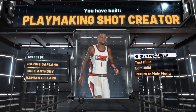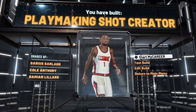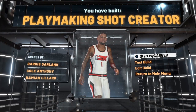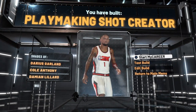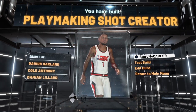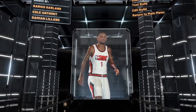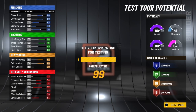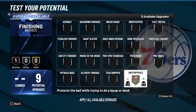There you have it — a Darius Garland, Cole Anthony, and Damian Lillard playmaking shot creator. Only here on this channel will you find a build constructed this way. Don't forget to like, share, and subscribe, and hit that notification bell if you are new. Merry Christmas to all! Now I want to get into the build further — I'm going to show you where I would place the badges, because I really want you guys coming in to the game today to know how to play the right way and which takeovers you need.